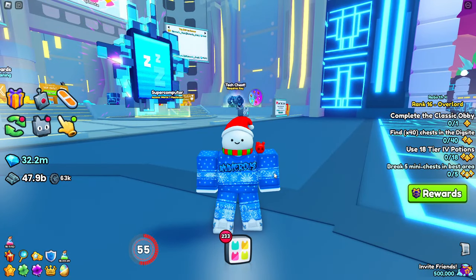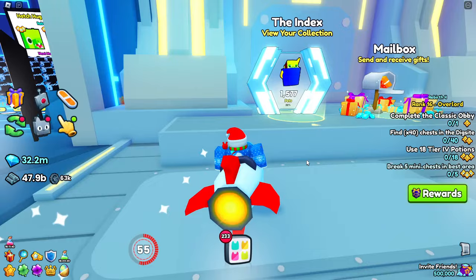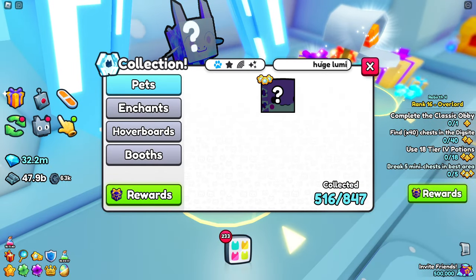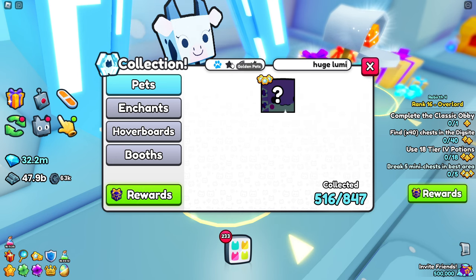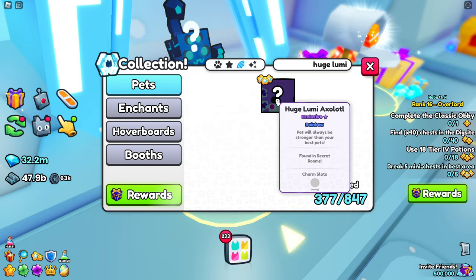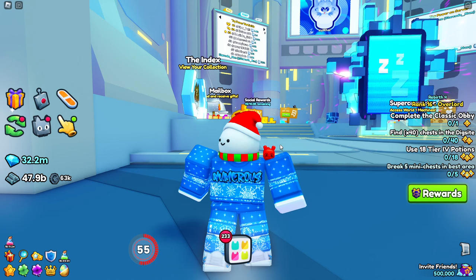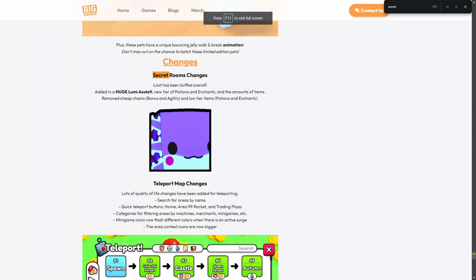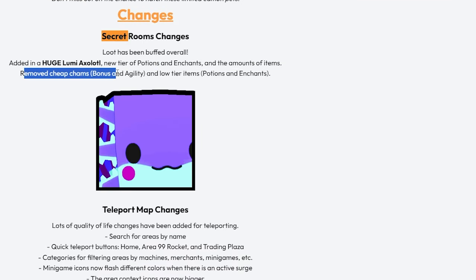The next thing you can obtain, which I think is by far one of the easiest, is the huge Lumi Axolotl in the secret area. If I search it up you can see it is in the index — only 14 exist right now. This thing is not very well known at the moment, and I would definitely recommend doing this because by the time you're seeing this video, the developers are probably going to nerf it. The update log mentions secret room changes — the loot has been buffed overall, adding in a huge Lumi Axolotl, a new tier of potions and enchants, and amounts of items.